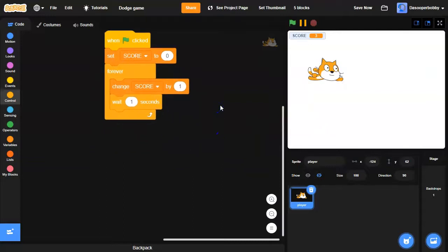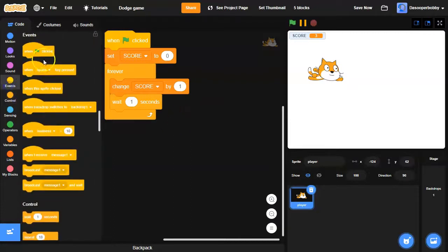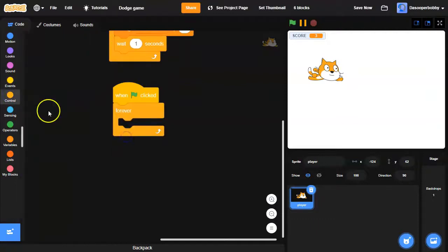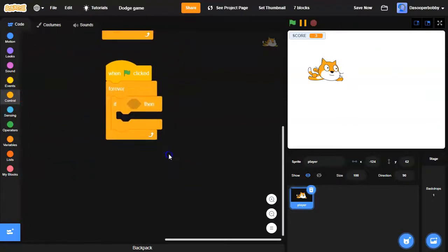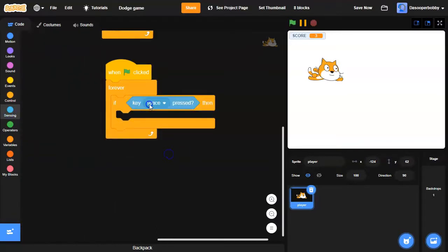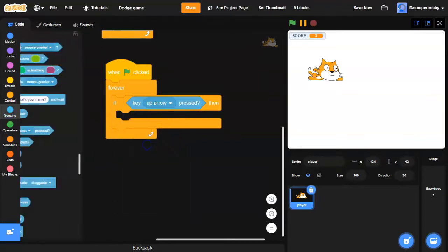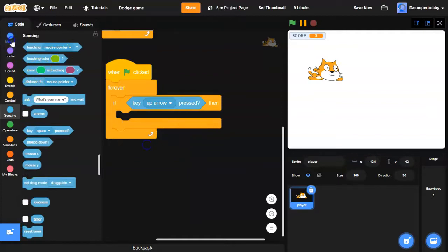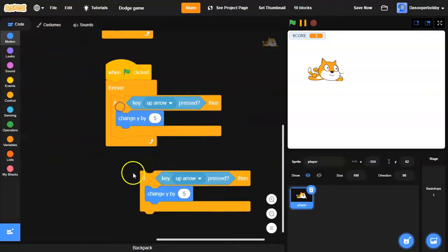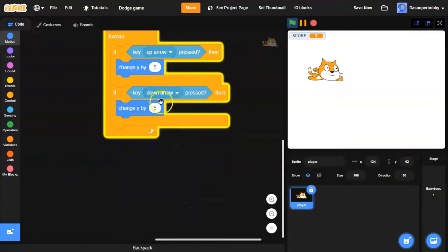Now I want the player to move up and down with the up arrow and down arrow keys. I'm going to drag another green flag and a forever loop, and I'm going to drag an if statement and check if key 'up arrow' is pressed, then change Y by 5. I'm going to duplicate this, change this to 'down arrow', and make this negative 5.